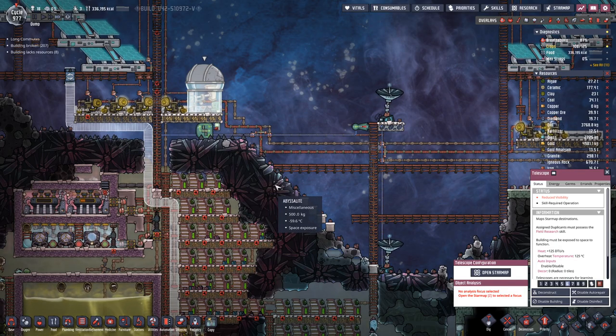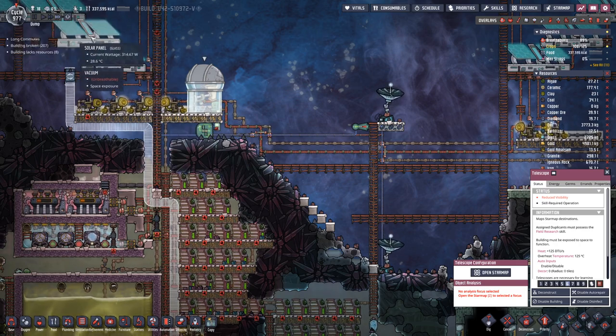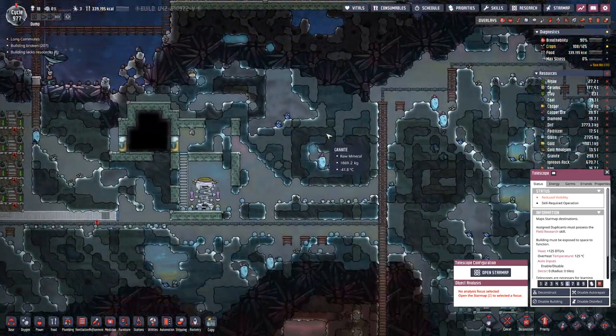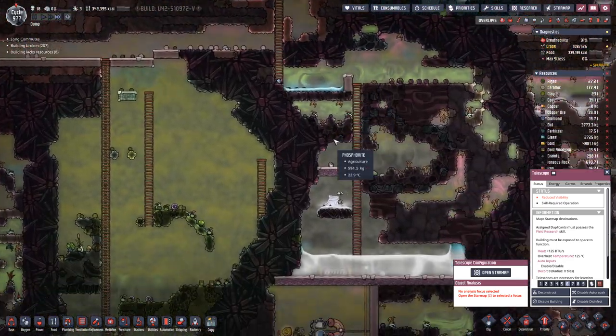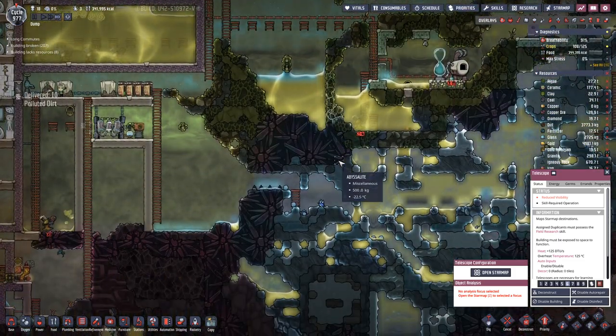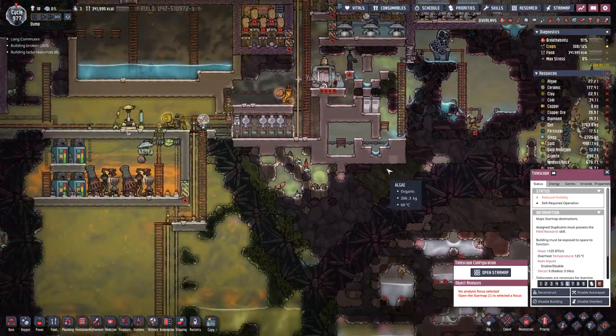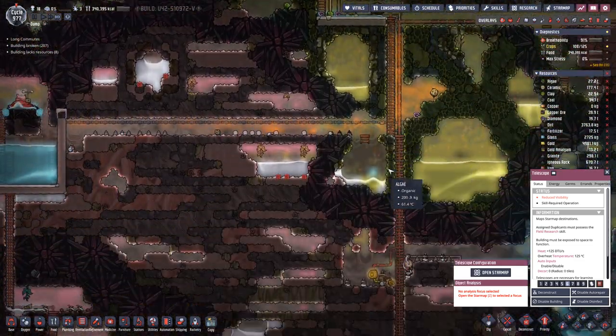We are still four and a half cycles away, which means roughly at cycle 9.82 our rocket will be back. That's plenty of time.